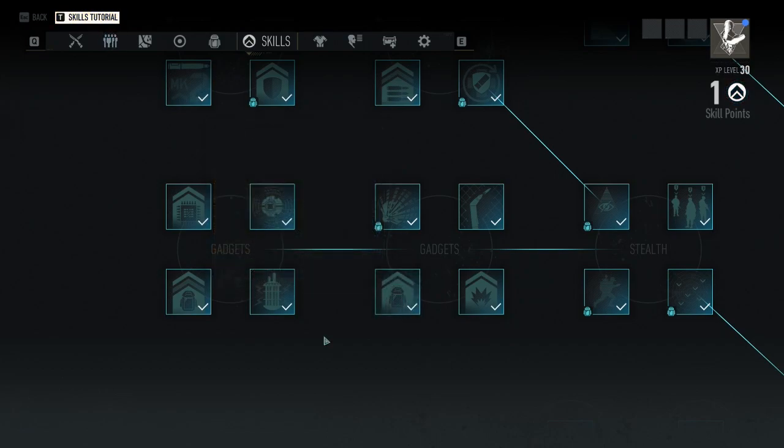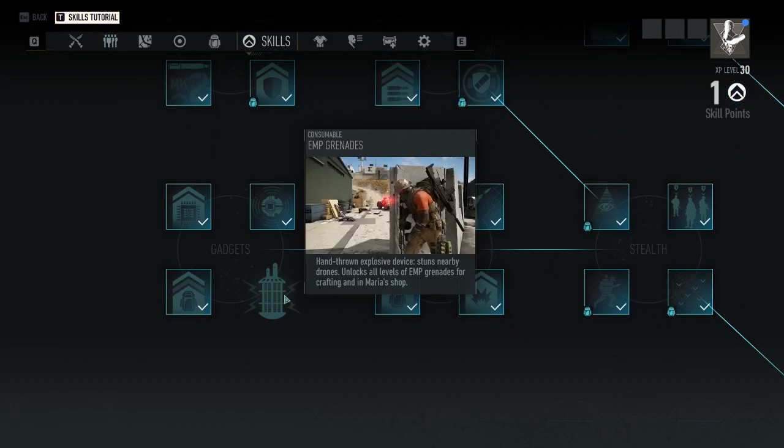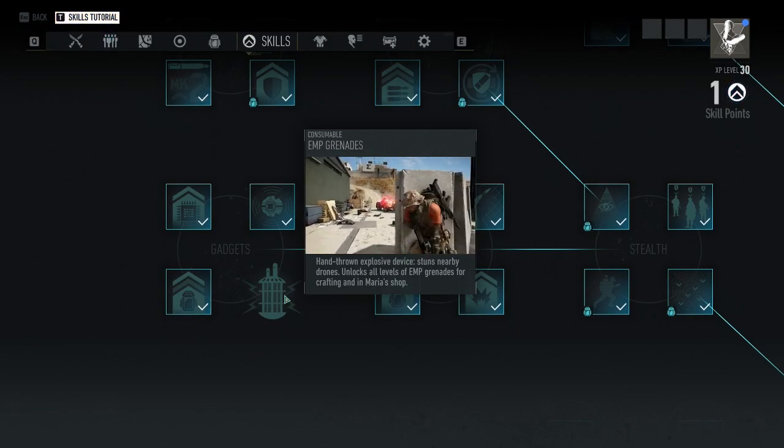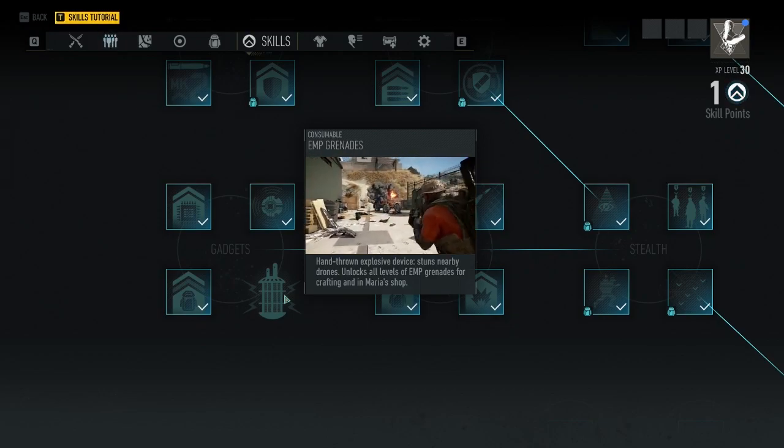For gadgets node two, I would recommend the EMP grenade. This is very crucial, especially in the later part of the game with all the drones you'll be fighting, and it really helps with the final mission fighting Walker — the drones that follow him are brutal and this makes a big difference.